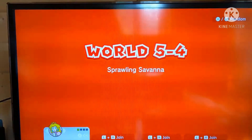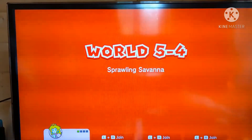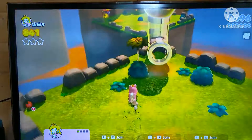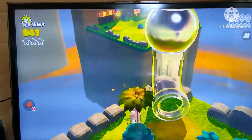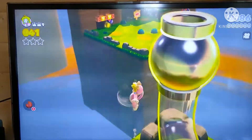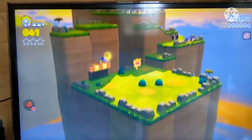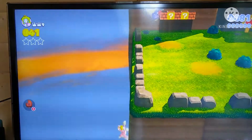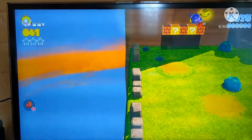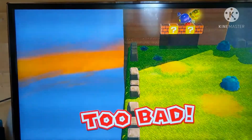Sprawling Savannah has got some real mad jumps to make if I remember correctly, like this one. Immediately there's a pipe cannon, but I'm pretty sure we don't actually need it. Oh yeah! Well that's obviously doable!